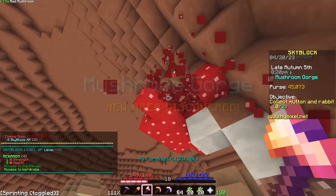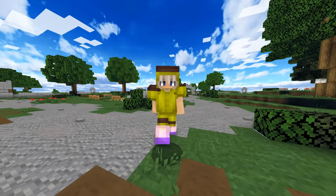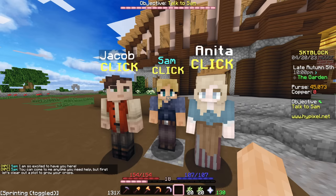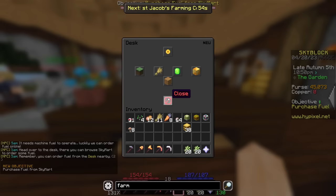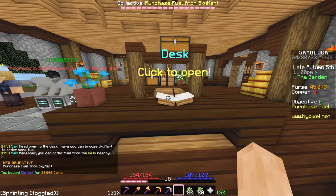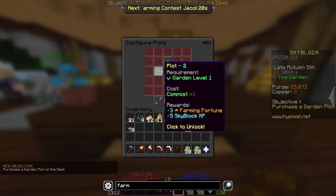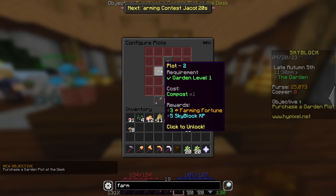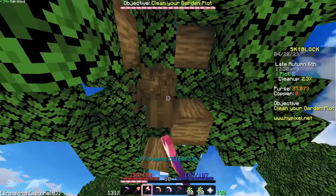Garden finally unlocked — now we can officially start this challenge. So what do I do now? Talk to Sam. Bring Sam 25 wheat — I have some right here. Purchase fuel at Skymart — here you go. My first compost. Now I need to purchase a garden plot. Clean up 0%? Oh right, I have to clean all of this up so I can plant stuff.